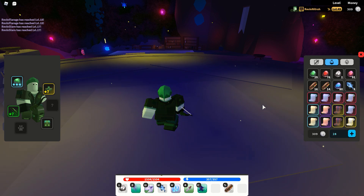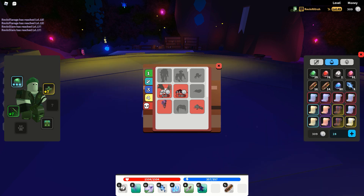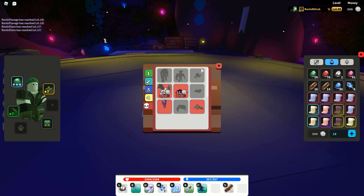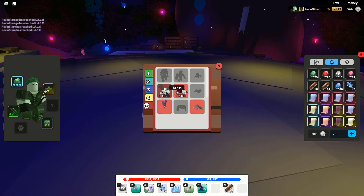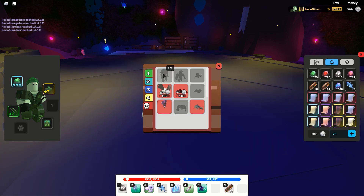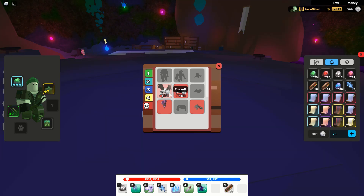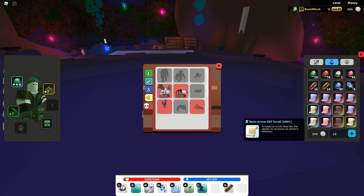That's all you need to know about purchasing scrolls from shops. Now let's move on to obtaining them from drops. If you're uncertain where to find these as drops, I recommend buying the Bounty Book — it's 399 Robux and it has all the mobs in the game with their drops, and gives you some silver or gold for killing a certain amount of each mob. I'm going to focus on the mobs I grind myself. For basic scrolls, I don't normally grind for them — if I need them, I just buy them from the shop.